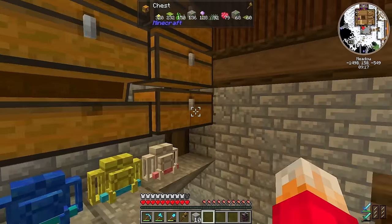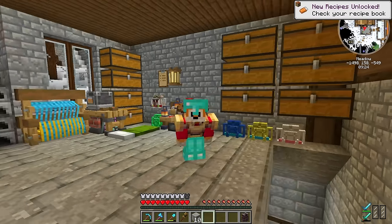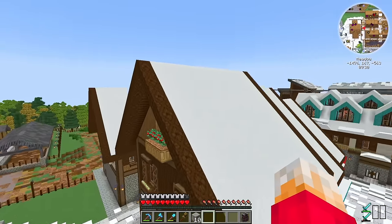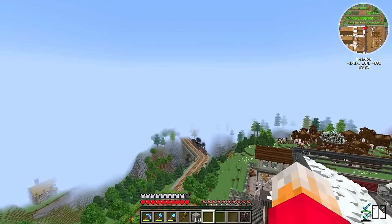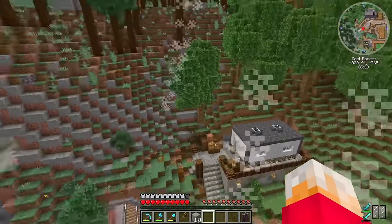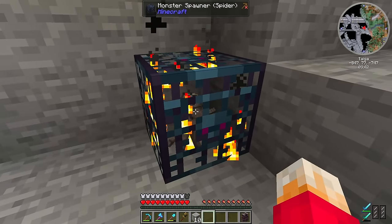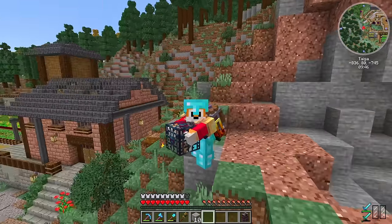Back over at my snowy area I've got a handful of different dyes, but I could really do with a farm to make more, and obviously a string farm as well. A string farm shouldn't be too much of a problem because back at my original starter area, I happened to find a spider spawner which has been sat here doing absolutely nothing. So I'm going to pick it up using the carry-on mod, take it somewhere, and build a string farm.